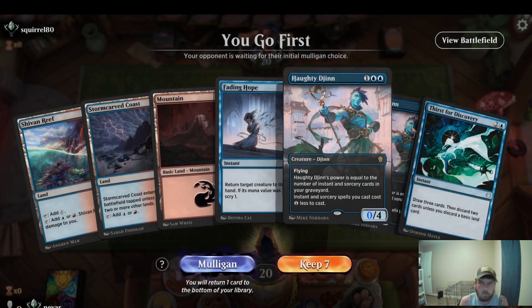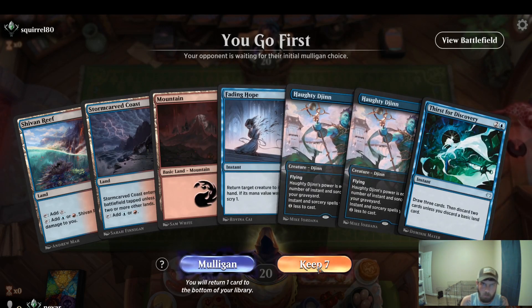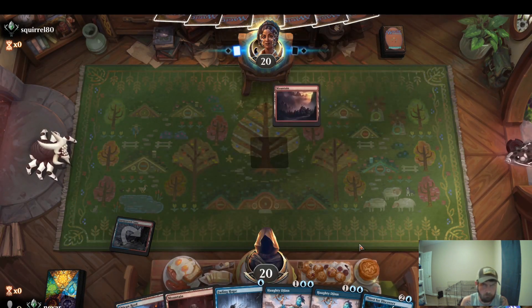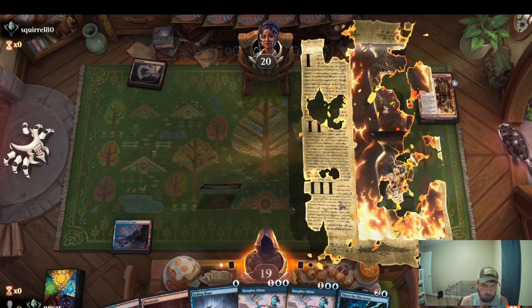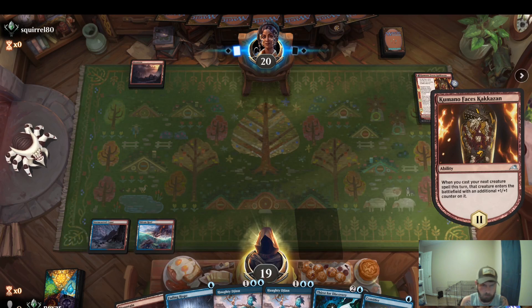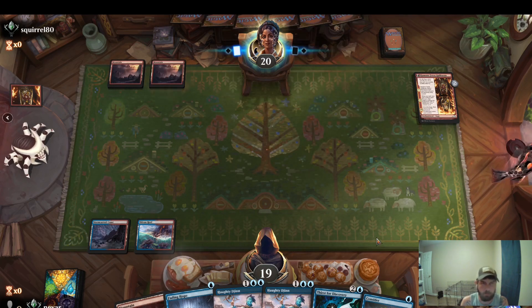We have two Djinns we can cast, they got a Fading Hope. We'll try it, we're going first. We'll start off with the Storm Dark Coast. Oh, mono red! We do get to bounce and Consider. It should be reasonably hard for them to deal with the Djinn. We went second though, we probably lost this game — hopefully they type out. Two drop Hedron Djinn.